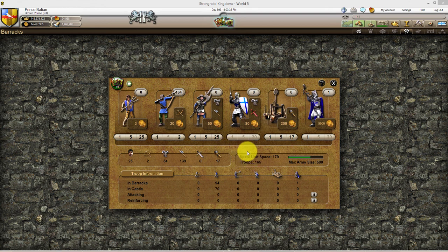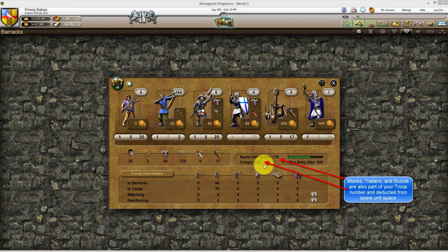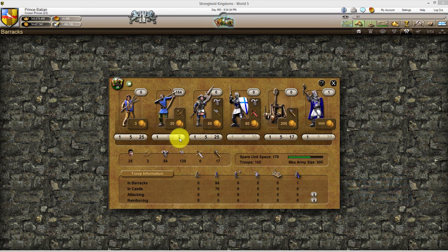Over here we can see another panel which shows us our maximum army size, our troops, and our spare unit space. Maximum army size will show you how many units in total you can have. Units spare space will show you how many units are available to create armies. Your troops will be the amount of troops that you have already created. So you can see I have one captain and a bunch of archers, and that will add up to the amount of troops.